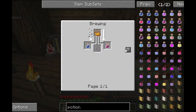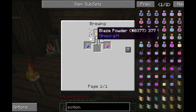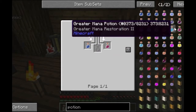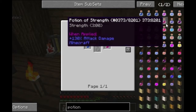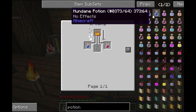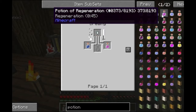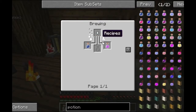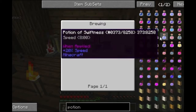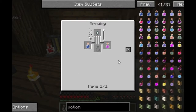Blaze powder gives you a potion of strength, which will help a lot because that makes our hits stronger. We will need potions of regeneration. I'm going to make some seared windows, or seared glass, so we can actually see in. Potion of regeneration requires a ghast tear, so we'll need ghast tears. Blaze powder and ghast tears is what we really need, and if we want fire resistance we'll need slimes as well.